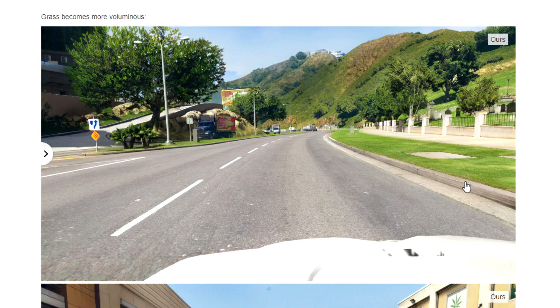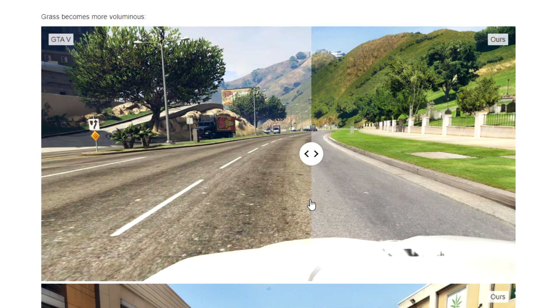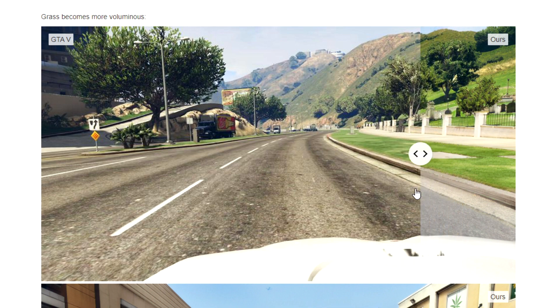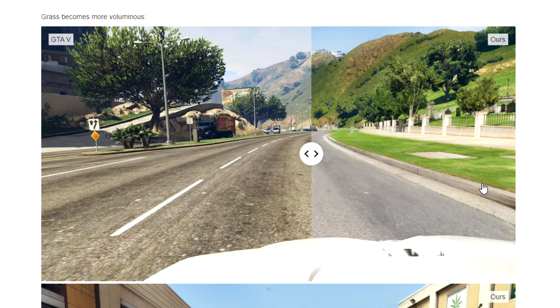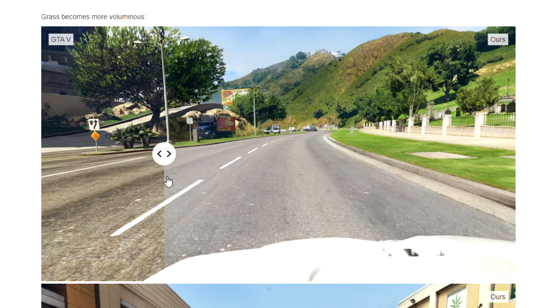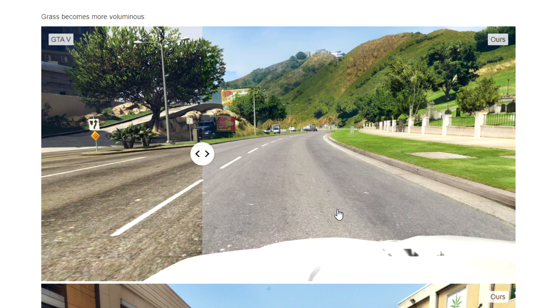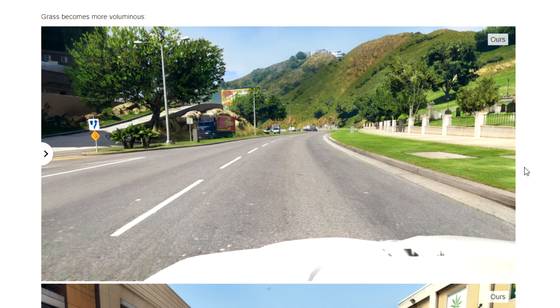You'll notice it does things we could not generate in real time in any video game right now — even if we got the color palettes right and what the trees look like. That is the amount of volumetric grass on the side over here: it is extremely detailed and looks photorealistic. We would not be able to generate that in real time in Grand Theft Auto — it would be incredibly laggy, maybe one frame per second even on a fast computer. But it's able to do this in real time and it looks really good.